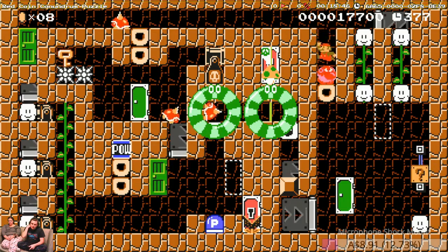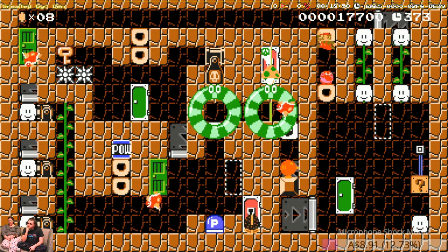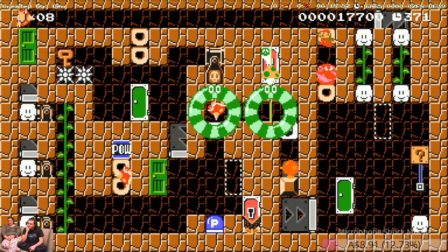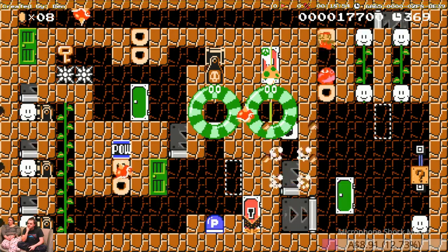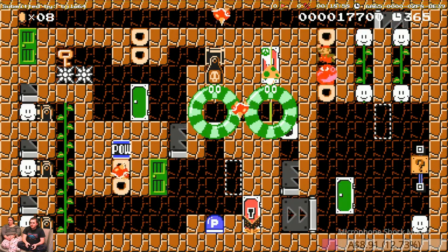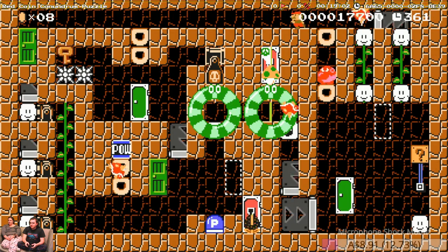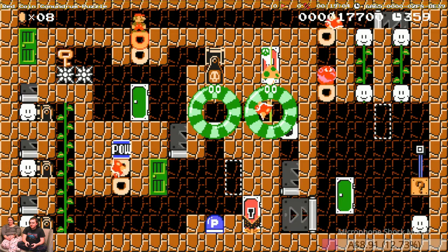Oh — what's that? Oh. Oh. Oh. But then I'm just stuck... oh, no I'm not. I'm a big dummy — because I can just go through the green door now, instead of like, this one. Doy.